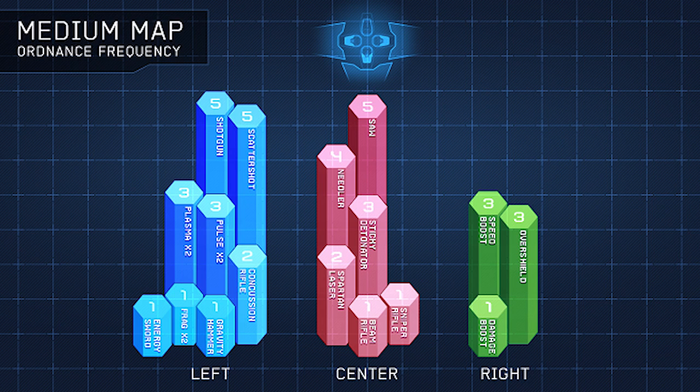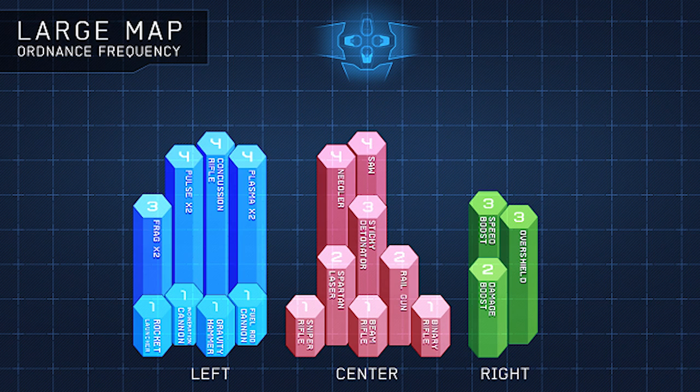Let's move on to the larger map frequencies. This is for 8v8 maps like Ragnarok, Meltdown, Vortex, and Exile. The frequency of damage boost is increased to 1 in 4. You now have a 1 in 18 chance of getting a binary rifle drop in the center, and a 1 in 19 chance of either getting an incineration cannon, rockets, or fuel rod gun on the left.